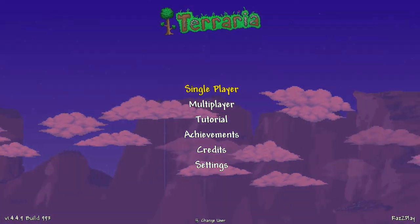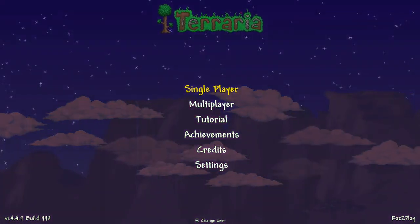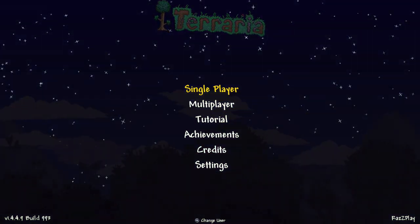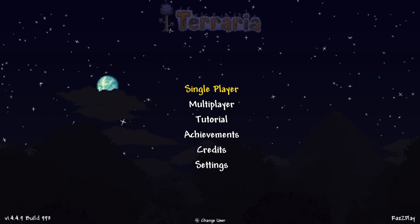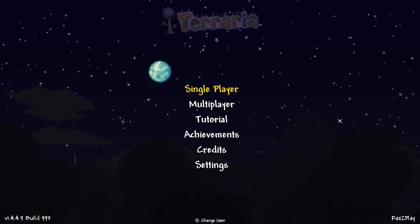Hey everyone, I'm Raz with the Razplay. It's time to find your warding water walking boots — that's right, warding water walking boots and a shark bait — here in Terraria Nintendo Switch and Mobile versus 1.4.4.9, the Labor of Love update.